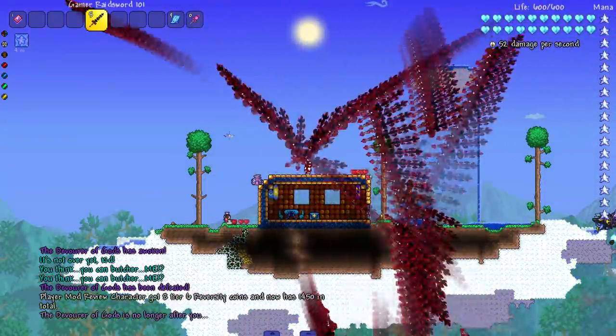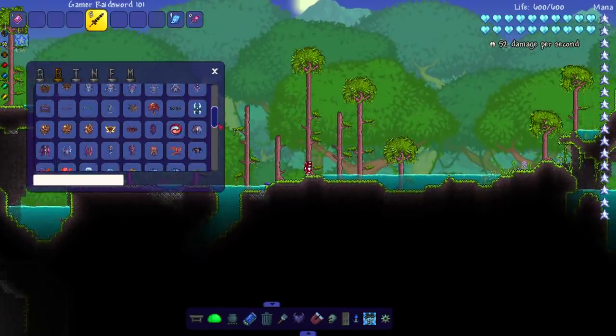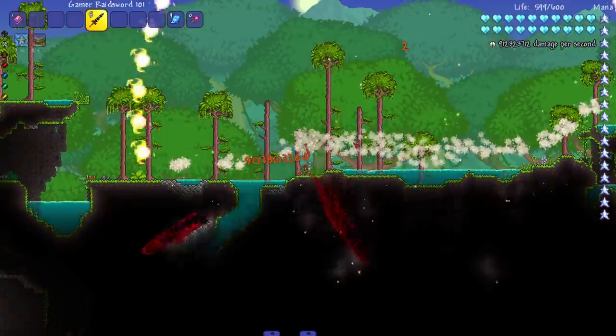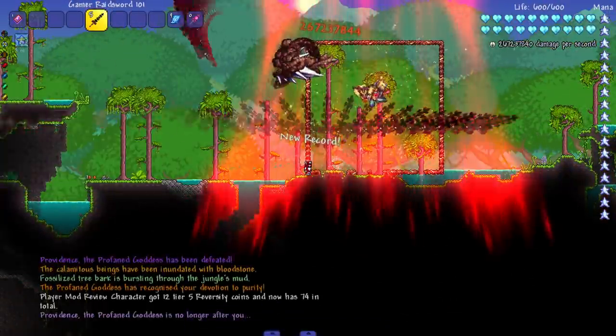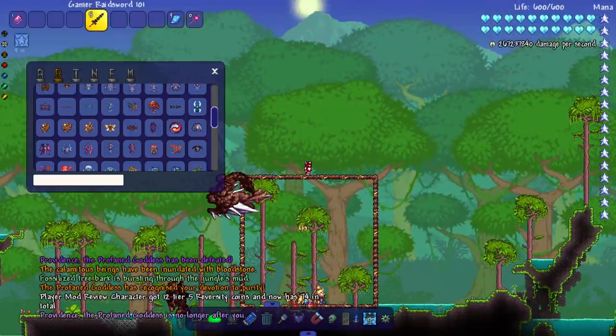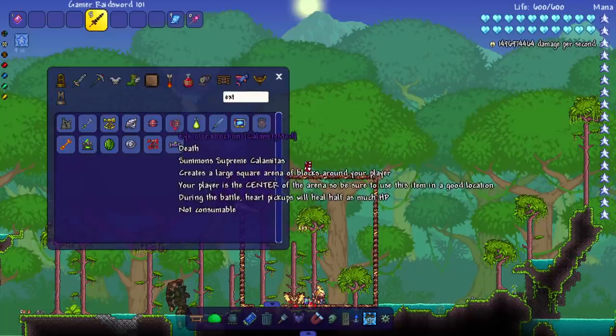Dead — twice, three times. All right, let's summon in Yharon. I usually use their spawners. Yharon's dead. Why not fight Providence? Okay, didn't even get to see it spawn in fully. All right, but Supreme Calamitas — I'll use the spawner just in case there's any problems.